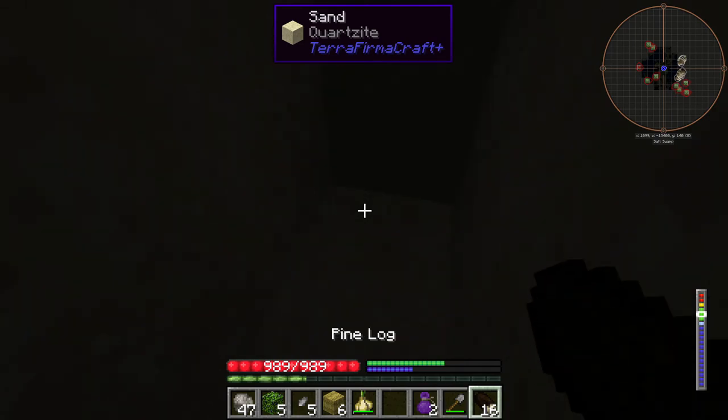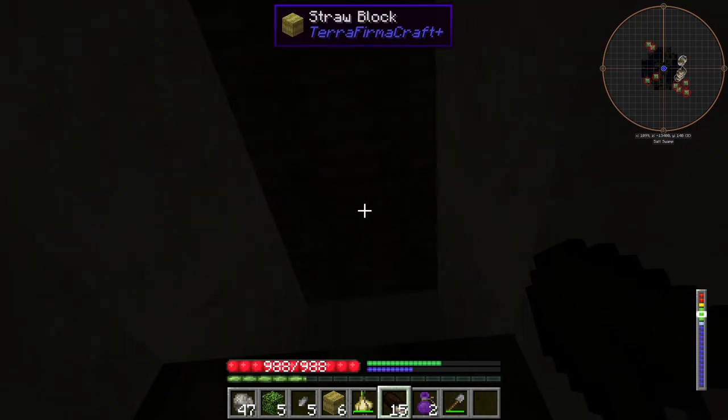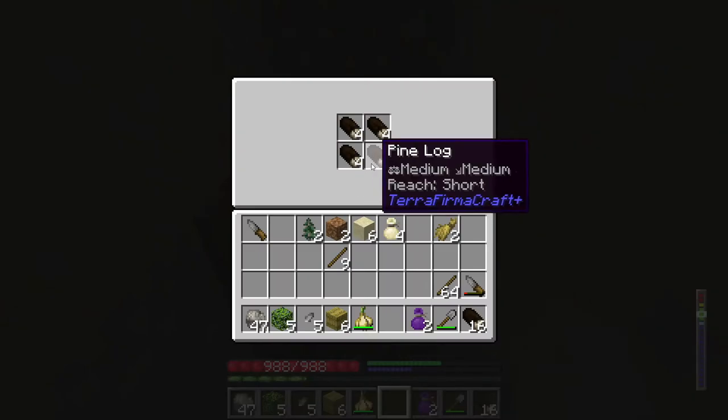The only problem with straw is you can rip through it, so if a zombie happens to walk over a straw roof, they'll just fall into the hole. What I might do instead is make a little log pile. I'll shift right-click to place it — we'll risk it.